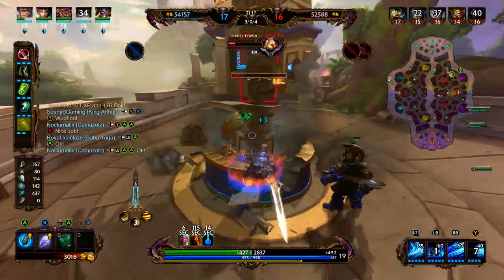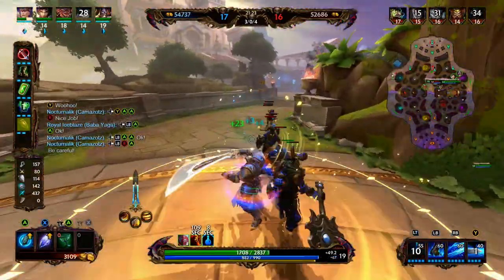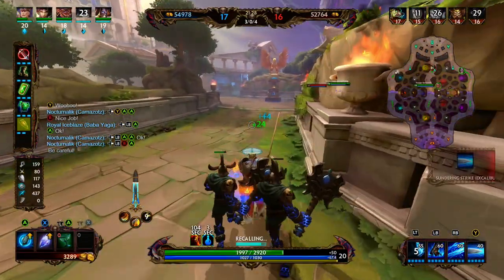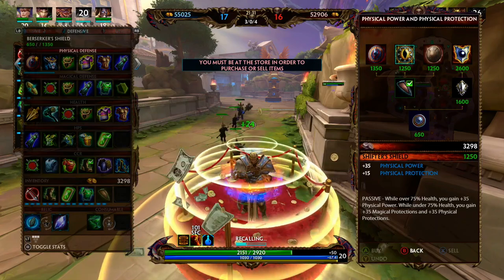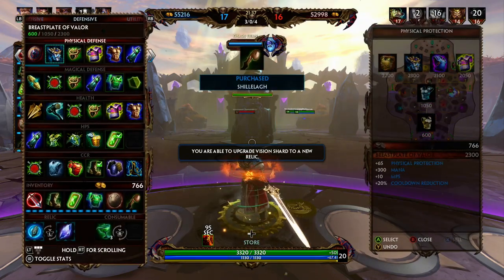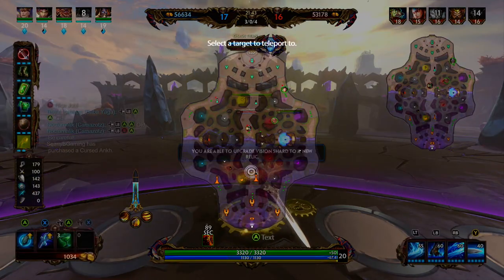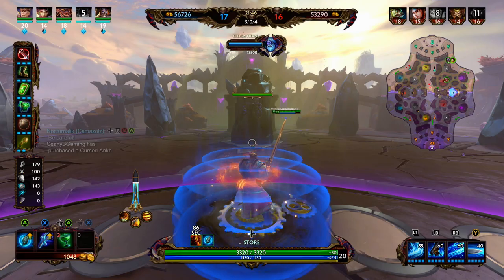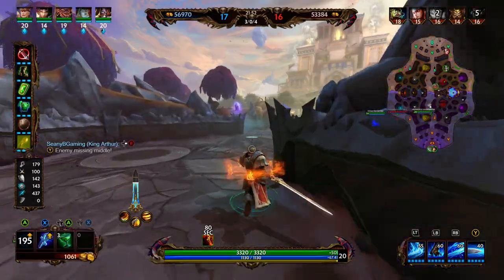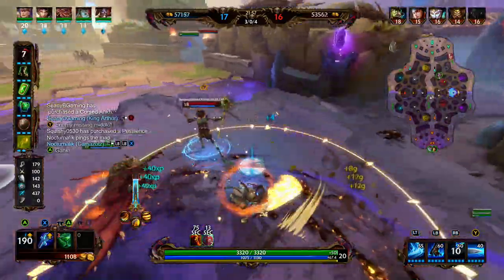We're going to go ahead and push this tower. Getting the tier 1 tower is going to give everyone on our team gold — plus 75 gold for everyone on the team. We're going to back because we do have the teleport glyph, and we're going to be going into Gladiator Shield. Gladiator Shield provides 25 power, 40 physical protections, 200 health, and 10% cooldown reduction. Its passive: whenever damaging an enemy god below 60% health with an ability, we deal an additional 15 plus 25% of our protections from items and abilities — once per ability.